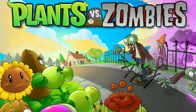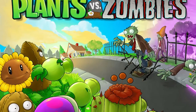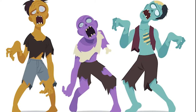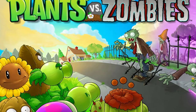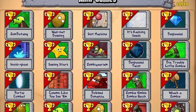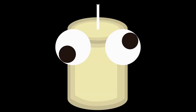Everyone loves Plants vs. Zombies, a classic tower defense game where you use plants to kill zombies. Simple? Well, it's supposed to be. Not only is it simple in design, it is filled with tons of content, especially for the year it came out in 2009, and it's gone down as one of the best games of all time.